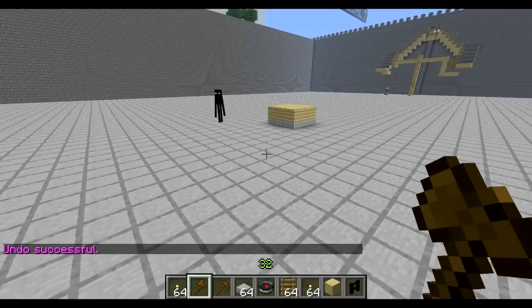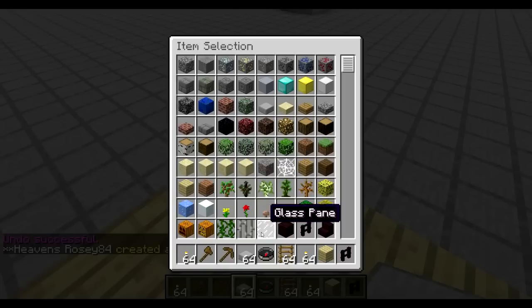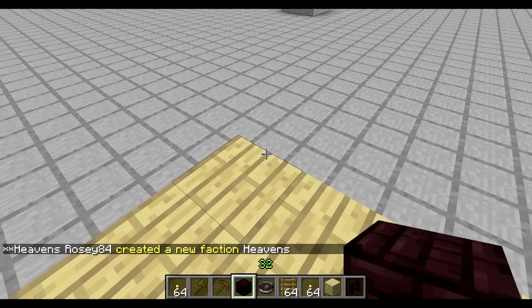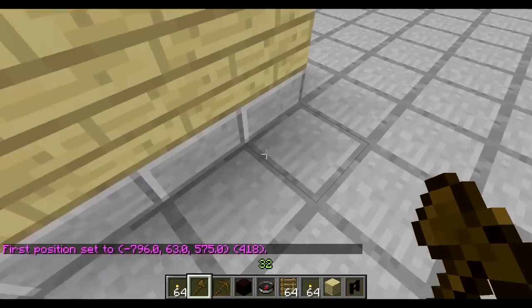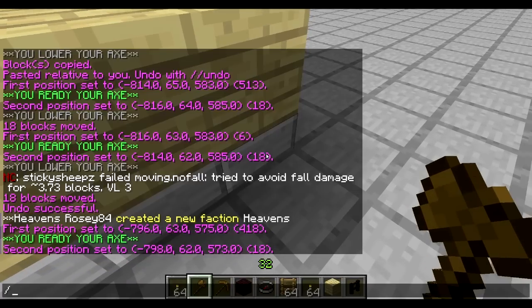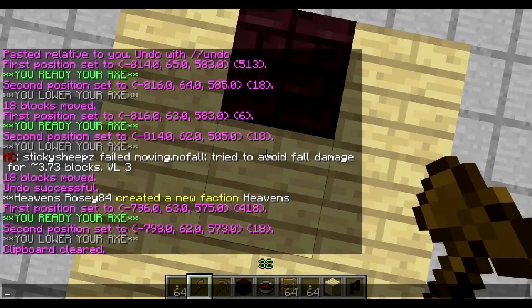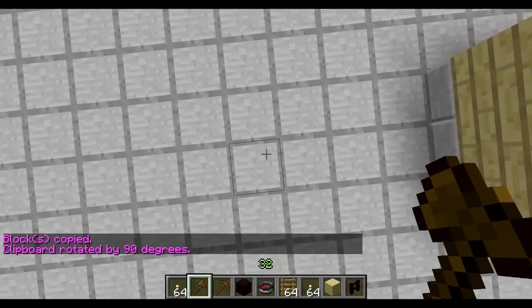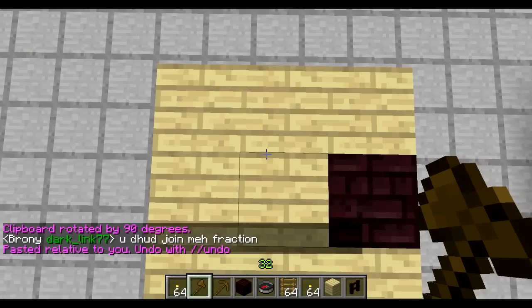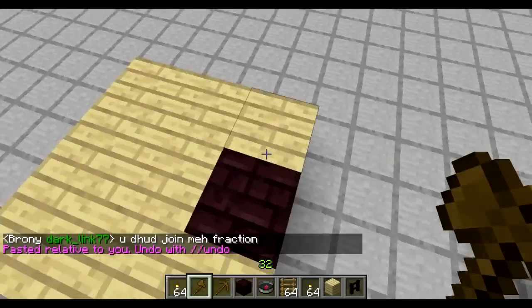Undo. That's pretty much how you do WorldEdit - pretty simple tutorial, copy and paste. There is something else you can do. So let's copy. You have to clear a clipboard since I already have a copied selection. And here I want to copy this one. And let's go rotate 90. Then we can paste it over here. See how it rotates it? And you can rotate however many degrees you want, by 90s.